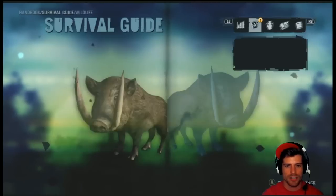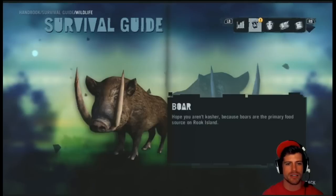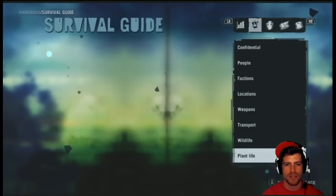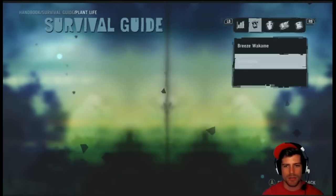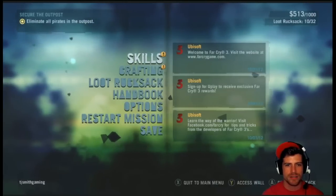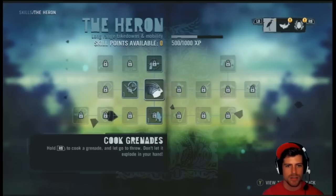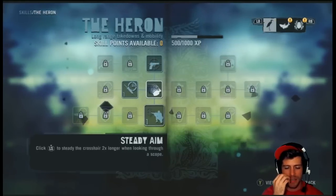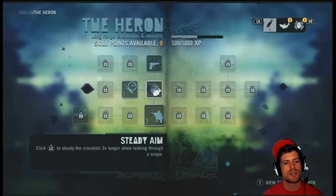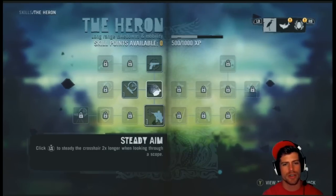Wildlife: boar. Hope you aren't kosher because boar is the primary food on Rook Island. And of course, better to know about snake. Skills — we got zero skill points right now, but we can now learn steady aim. You can click it to hold it two times longer; if you click it, it steadies when looking through a scope. Good to know.